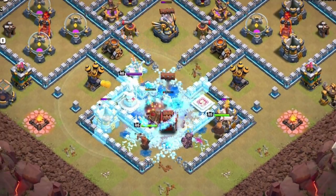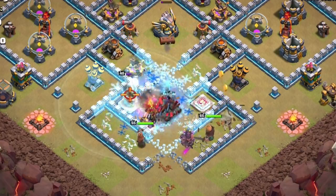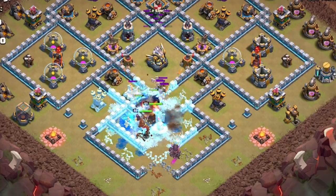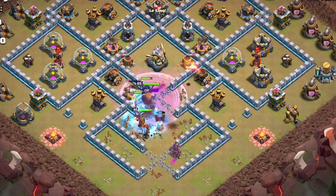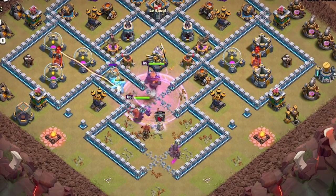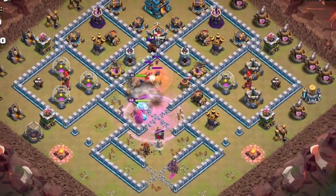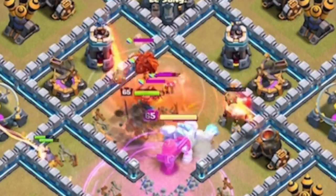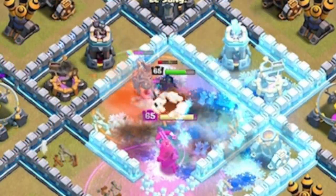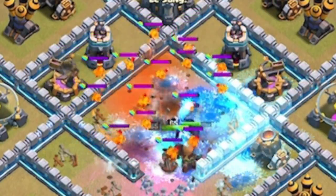Here comes our Barbarian King and our Archer Queen. He's also going to place three headhunters, because the frozen heroes will get taken out very easily with the headhunters, which frees up the Barbarian King and the Archer Queen to eliminate additional buildings and keep progressing deeper in the village. The log is going to do some serious damage to that eagle artillery. Inside the log launcher I believe there was a PEKKA and another ice golem, while the King and Queen pull the clan castle troops out — inside there is a headhunter, archers, and a lava hound.